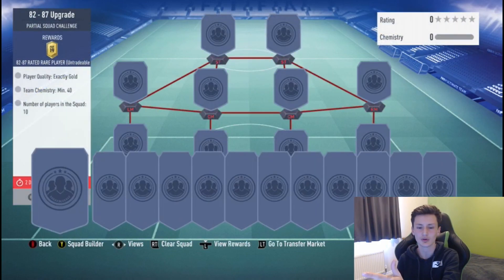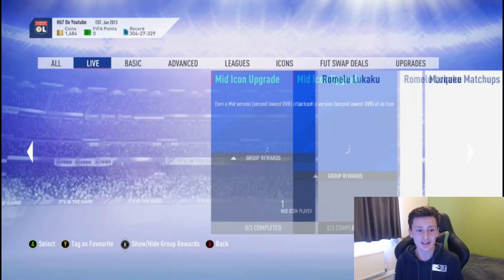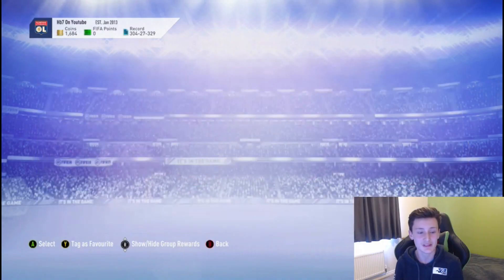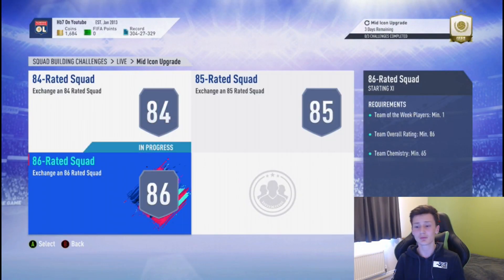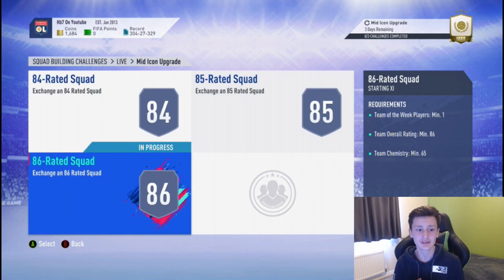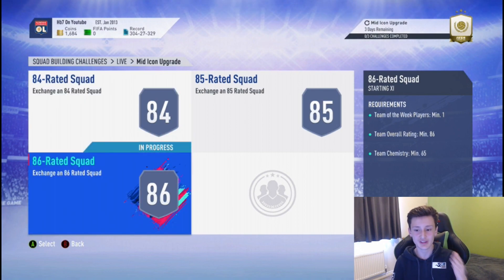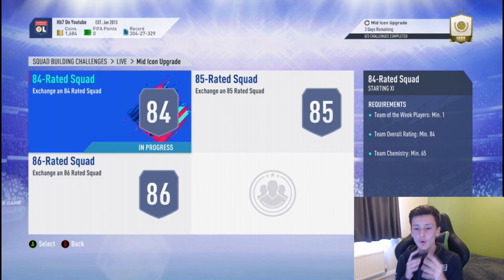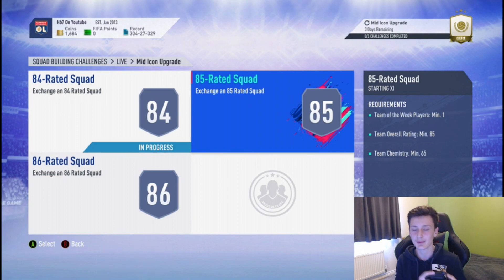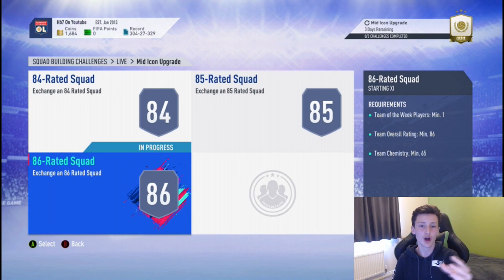When you've opened all your packs, go back into Live and go to the mid icon upgrade. Simply submit your 84, 85, and 86 rated cards. I do recommend doing quite a few of them, but also buying some players for the 86 slots, because getting an 86 rated purely from 82-87 packs is very hard. I recommend doing half from packs and half by buying players — like an Otamendi or a Courtois.